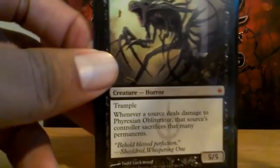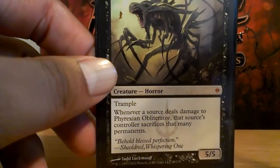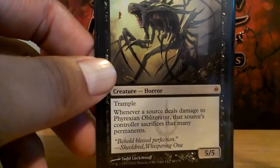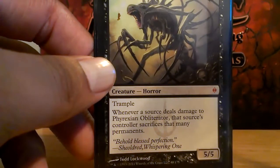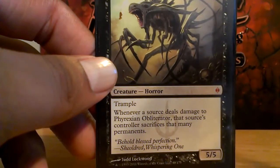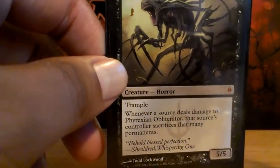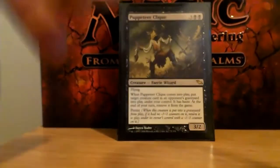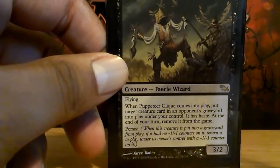Phyrexian Obliterator — this guy is probably the ultimate defender. When he's on the board, people do not want to attack into him, and when he attacks, people do not want to block him. The bigger the creature they have, the more they don't want to do either of those two things. He's a great deterrent. Puppeteer Clique — reanimation, times two.